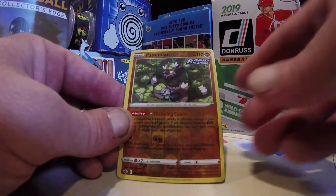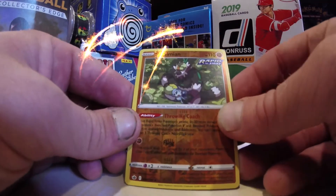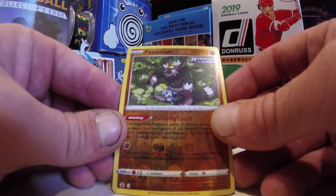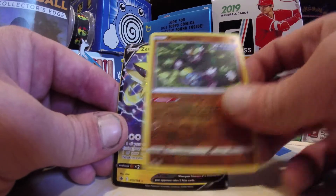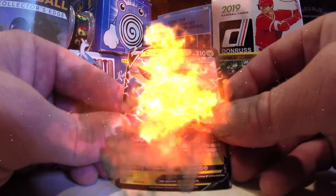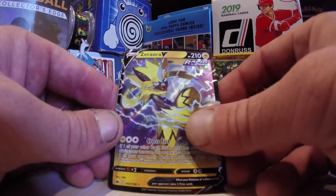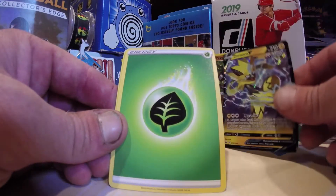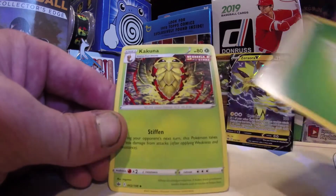Galarian Yamask. Have not pulled the Passimian yet, especially in the Reverse — that is a very cool card here out of Chilling Rain. That scared me. We got the Zoroark, and a banger little pack of Chilling Rain there. Two rares in the same pack — gotta love it.